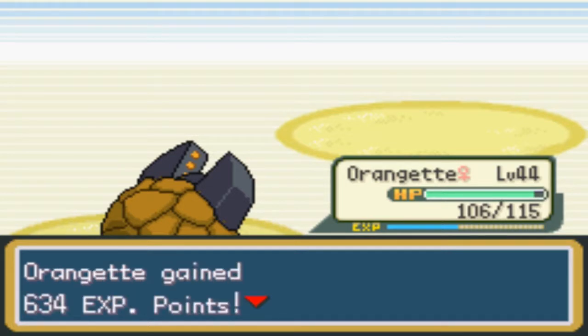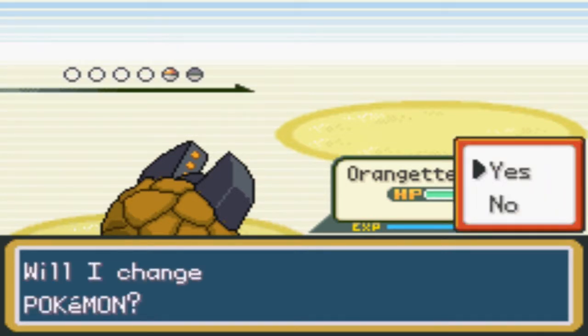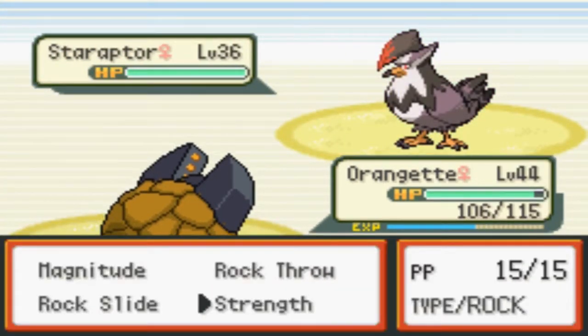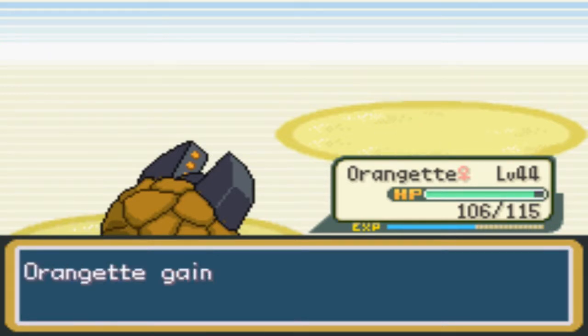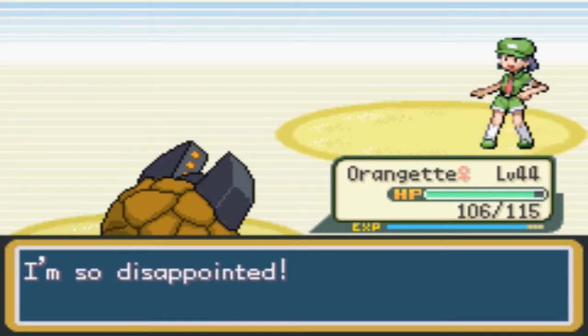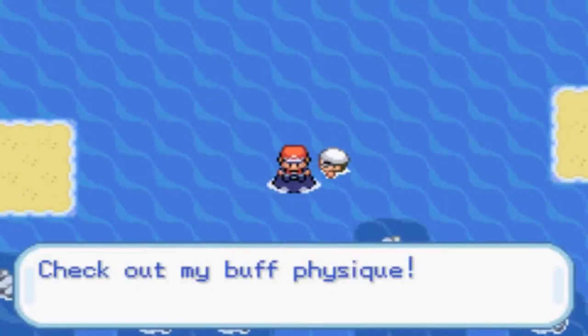We defeated a Burb — it was a nice Burb. Oh, Staraptor! If you have a fighting move so help me... I'm gonna use Strength. Look at the horrible bopping that thing just got! You'll think twice about this next time. I'm so disappointed. Get wrecked — check out my buff physique!